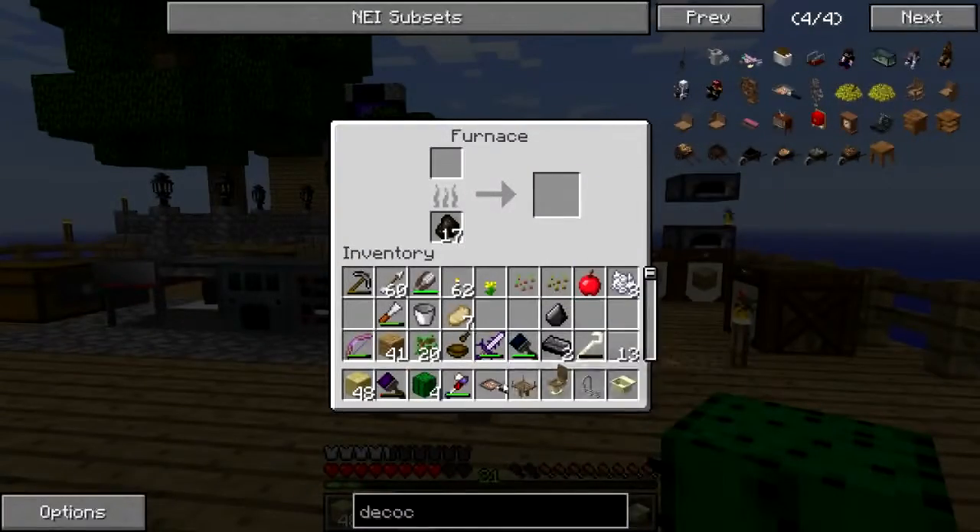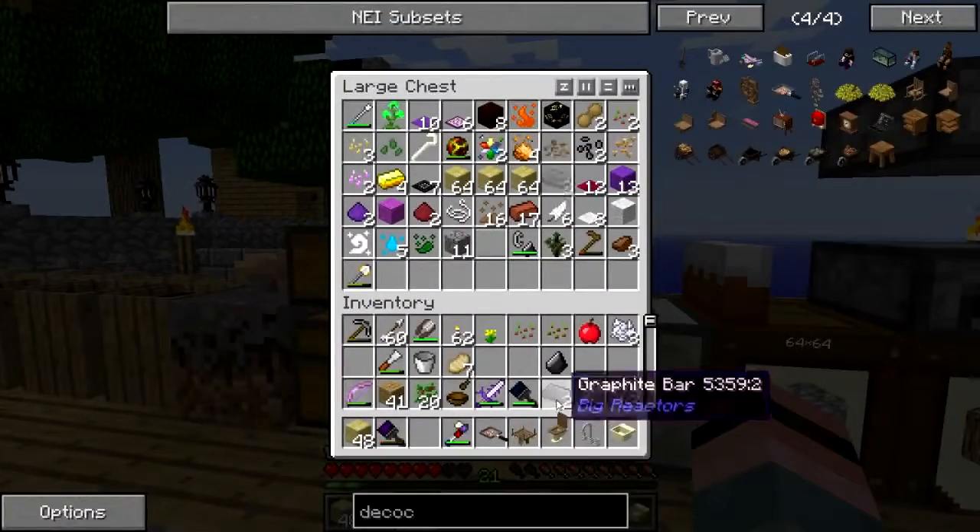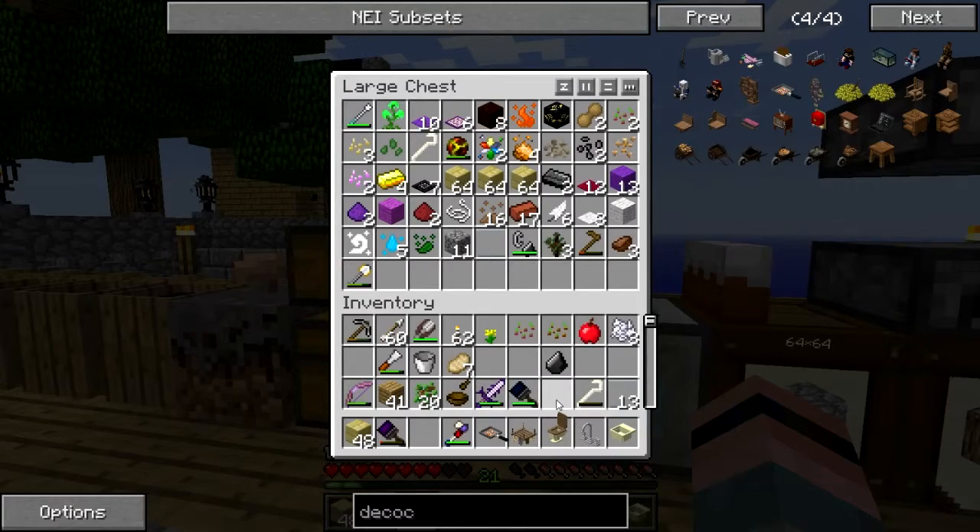How do I get graphite? I must have accidentally thrown some coal somewhere I ought not to have thrown coal. Oh boy, okay, that's fine.